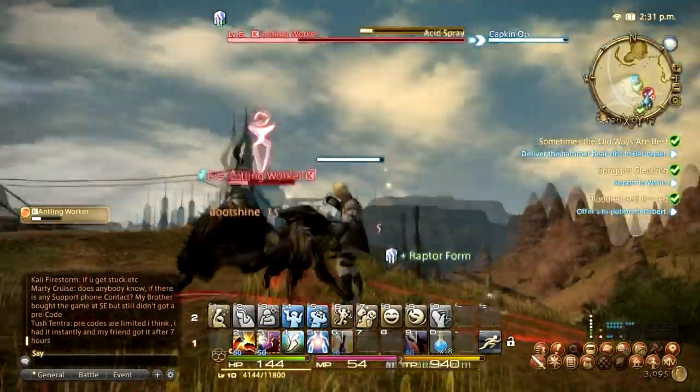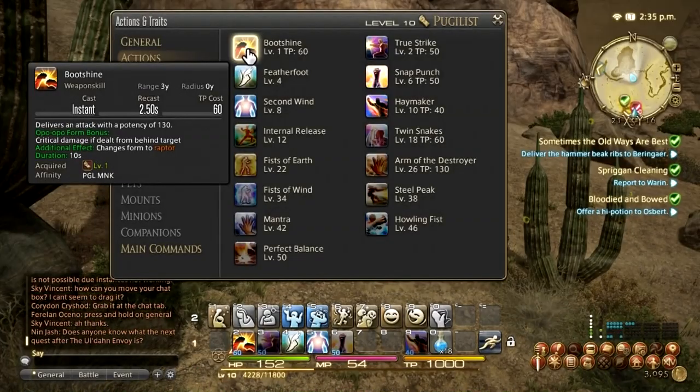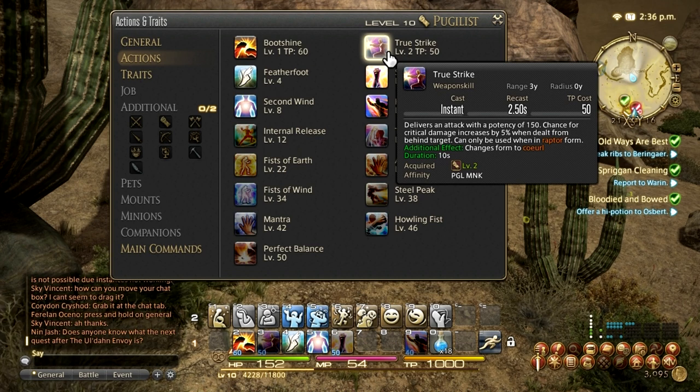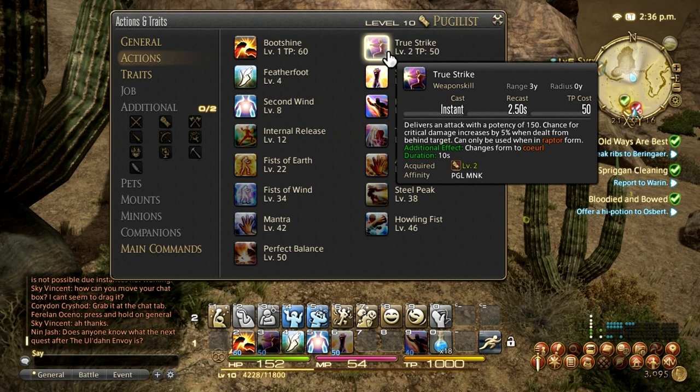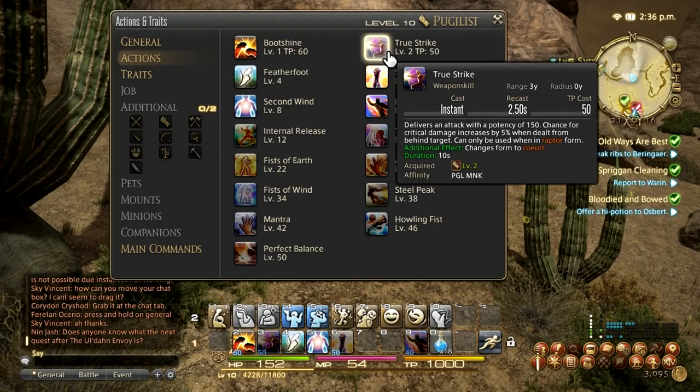Then you change your form to Raptor Form. Once you've got your Raptor Form, you'll be able to use True Strike. True Strike does 150 damage, so it's better than Boot Shine. It also increases your critical damage by 5% if you hit the target from behind. It's a bit difficult when you're soloing because enemies always turn to face you, but in a dungeon this is going to be very powerful because there's a tank taking all the hits. You go behind the target and you're good to go. After that, you'll change into Coeurl Form.